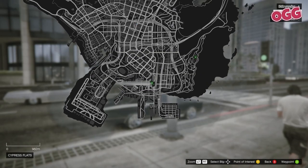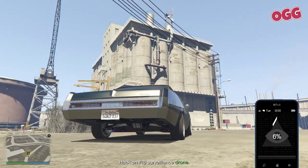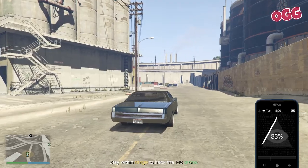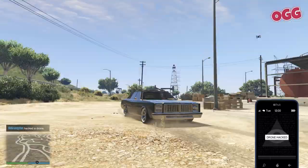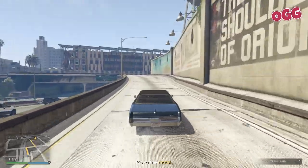Once you've jumped into the mission, set a GPS marker to any of the drone locations and head on over. Once you get close, open your phone and go to the SecuroServ app — bottom right. Then stay in range of the drones while the hack is taking place. Drive to the next marker and do it again. Once all the drones are done, hold tight for a second, then another marker will pop up.